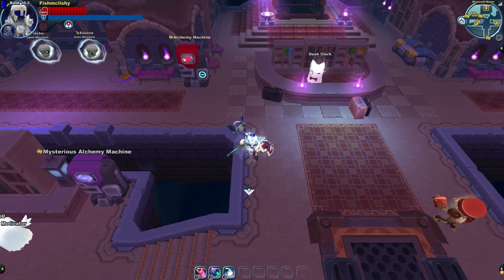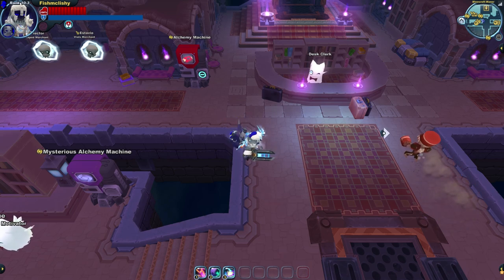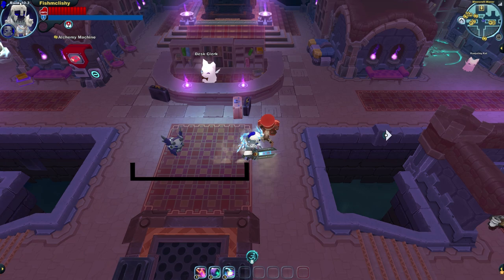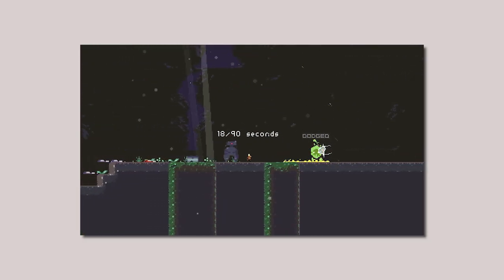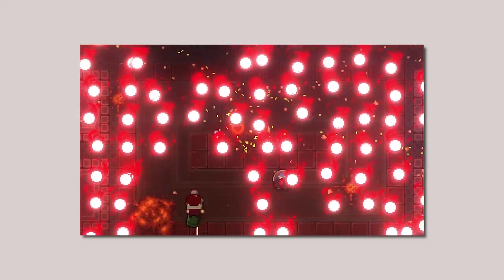Dashing in Spiral Knights is a great tool to traverse levels, because it makes the knight move faster for a short while. The dash has a 5 tile range and an 8 second cooldown. More importantly, this dash shows similarities to certain dashes from other games, like Commando's tactical dive from Risk of Rain, or dodge rolling from Enter the Gungeon. Dashing in Spiral Knights makes you immune to almost all damage.